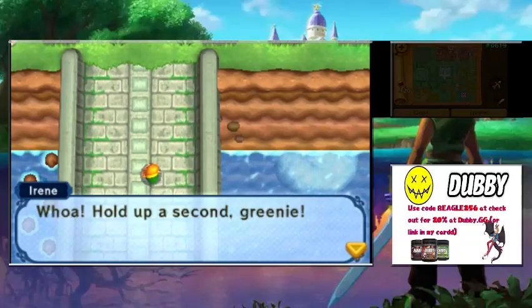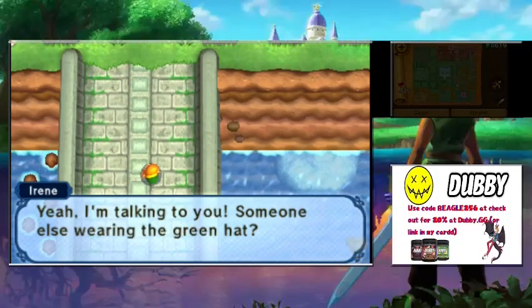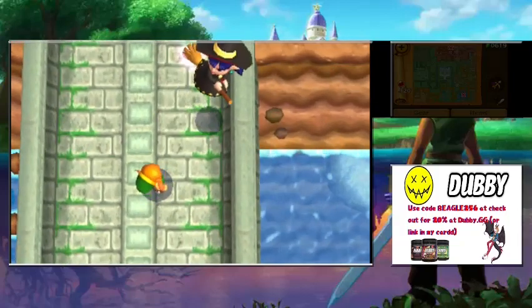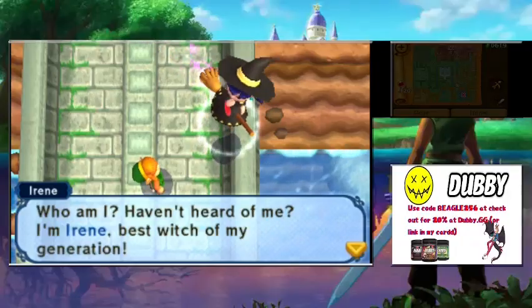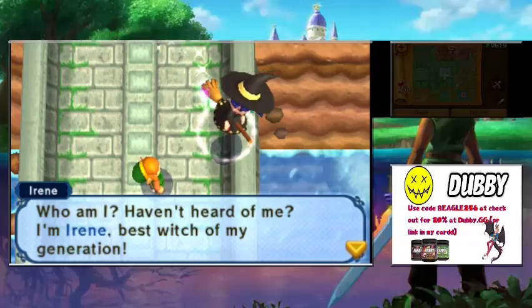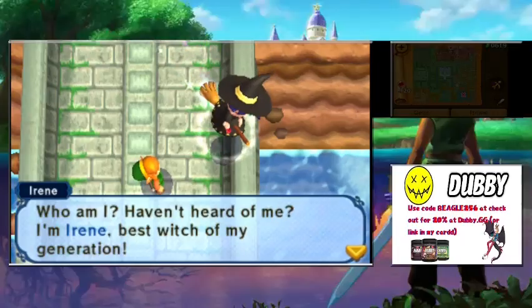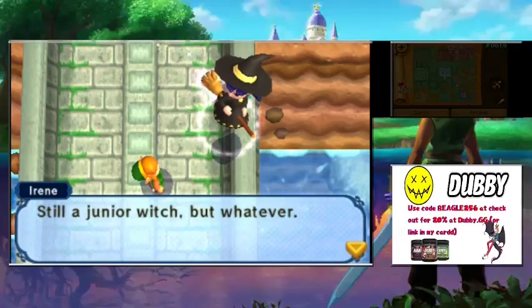We run into someone. 'Whoa, hold up a second, greenie. Yeah, I'm talking to you — someone else wearing a green hat. Who am I? Have you heard of me? I'm Irene, best witch of my generation.' Still a junior witch, but whatever.